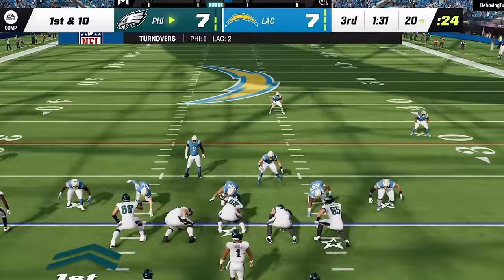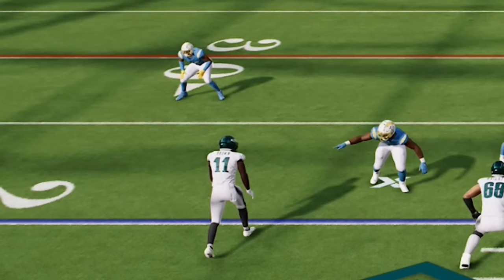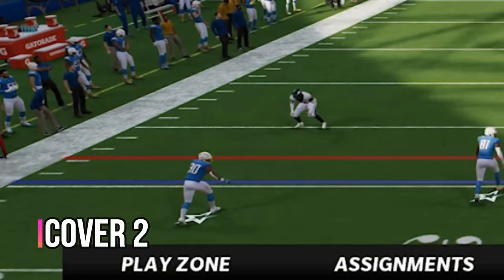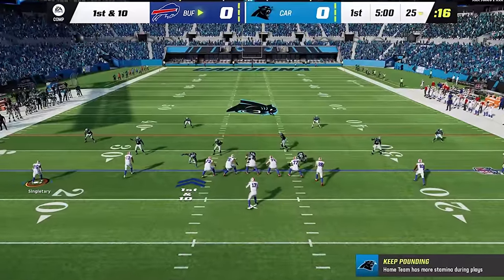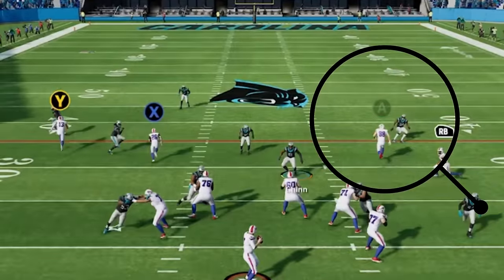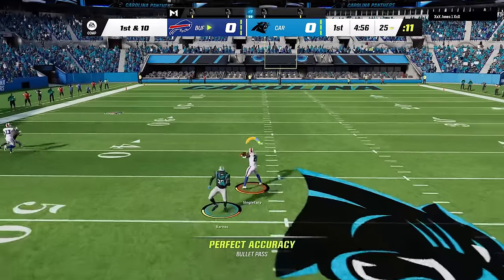Next up we'll go over cover 3 zone. You can look at the safeties, but you still want to look at the cornerbacks first. The cornerbacks in cover 3 and cover 4 will always be 8 yards off the line of scrimmage. So the rule of thumb is: 5 yards off the line of scrimmage means cover 2, and 8 yards off means cover 3 or cover 4. If they have a single high safety, that's usually a good tell it's a cover 3, but a lot of cover 3s will have two high safeties where one drops down into the box post-snap, so it's not the most accurate pre-snap read.